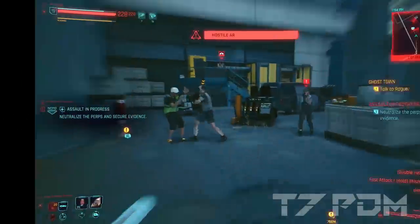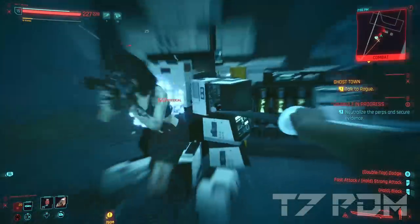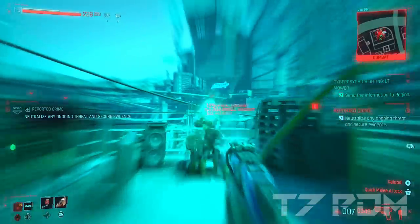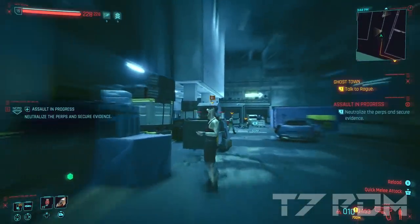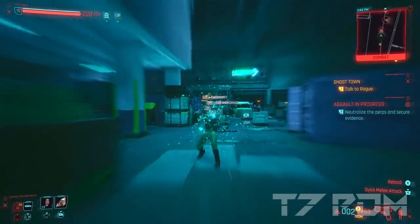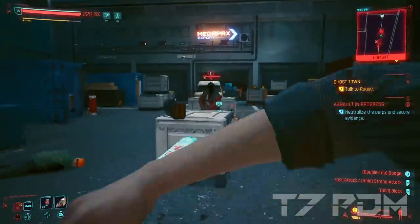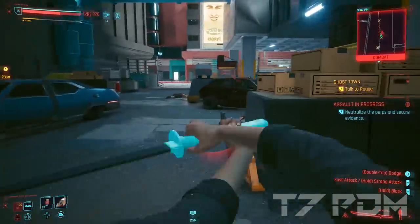No matter which weapon you use, it is best to activate Sandivistan before you enter an enemy location. Then either make use of the 50% additional crit chance when using the Scalpel, or sneak in with your Lizzy pistol. You can activate Sandivistan to slow down enemies and make clean headshots, or use a stealth approach by activating optical camo alongside your Sandivistan mod. When you activate both at the same time, you will prolong the use of optical camo. Then simply use your Lizzy or Scalpel to mow down everyone — this is by far one of the most fun playstyles, doable as early as level 15.